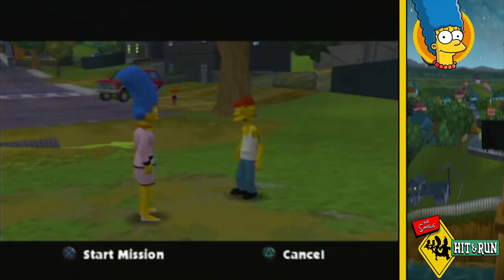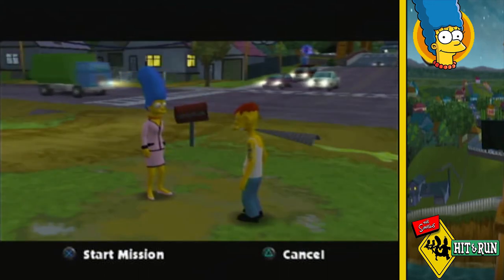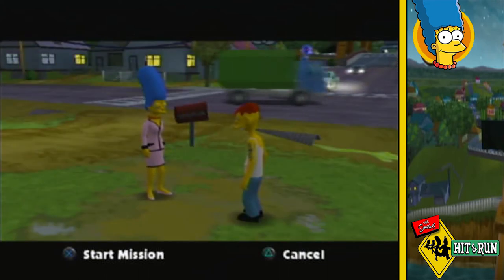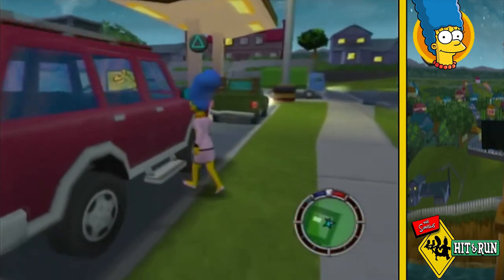I go to talk to Cletus, who initially mistakes Marge for a city slicker trying to photograph his property for a magazine. Once he recognises her, I follow the paranoid Cletus around picking up anything he drops, before talking to him to start the next mission.